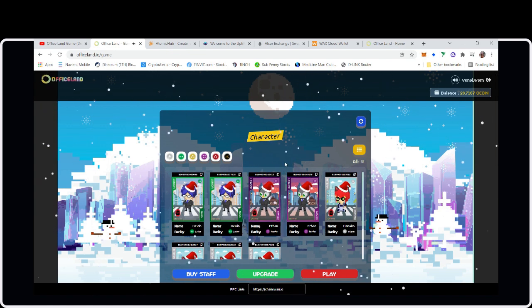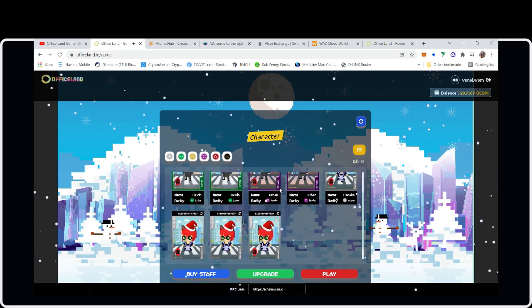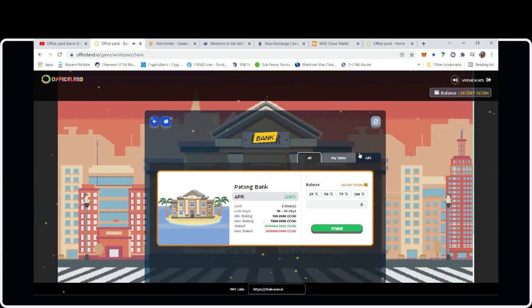This game is super cute and simple. You give your NFTs office tasks. Clicking Play, you have the Public Space, which the developer offers for everyone to do common tasks with their NFTs. There's also the Bank — a staking mechanism — where the APR for staking your oCoin is 120% APR earned over the course of a month, and the minimum stake is 500 oCoin.